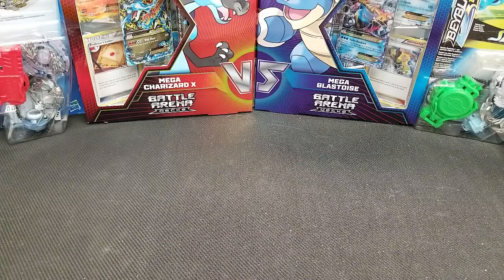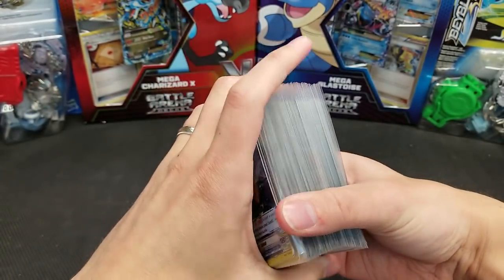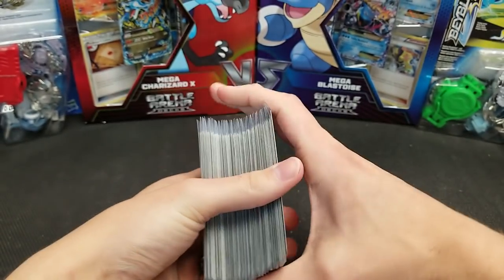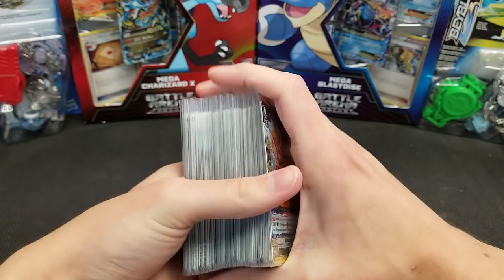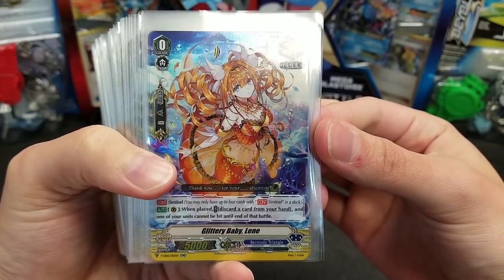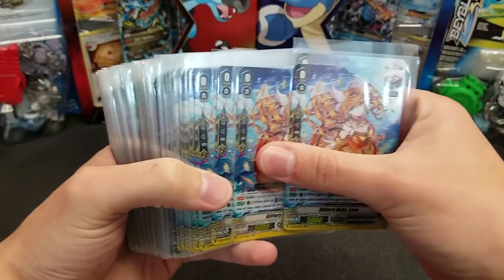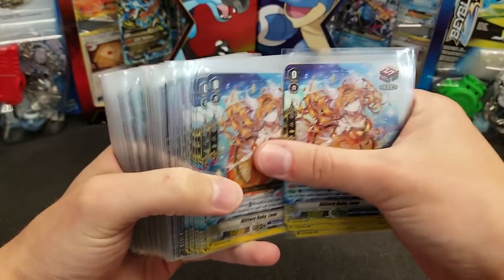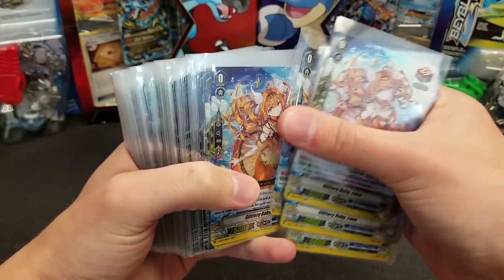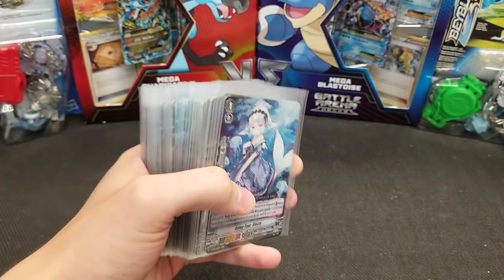On to the double rares. From a booster case you get 96 total, since you get four double rares per booster box. Most importantly, Glittery Baby, the Sentinel perfect guard — we pulled 14 of those.